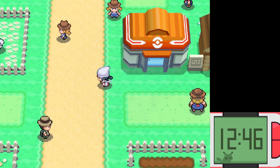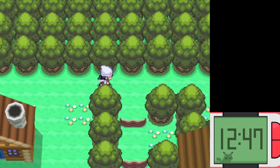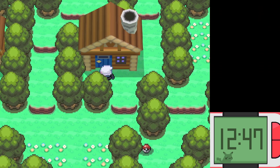Fly over here to Solaceon Town, then go up and turn right. Keep on moving this way and then go down the slopes just like this. You'll find this house over here and you'll need to go inside.